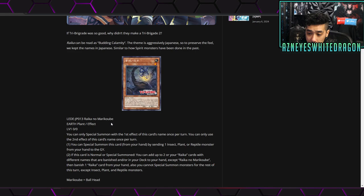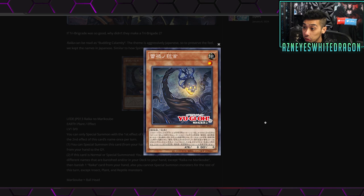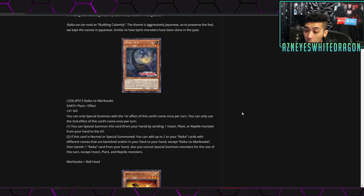Starting off we have the Raika no Mari Cuba. It's got zero attack, zero defense, looks like it's an Earth level one and it's going to be a Plant. You can only special summon with the first effect once per turn, and only use the second effect once per turn. The first effect lets you special summon this card from your hand by sending one insect, plant, or reptile monster from your hand to the graveyard. The second effect, if this card is normal or special summoned, lets you add up to two Raika cards with different names that are banished and/or in your deck to your hand, except Raika no Mari Cuba — then banish one Raika card from your hand.